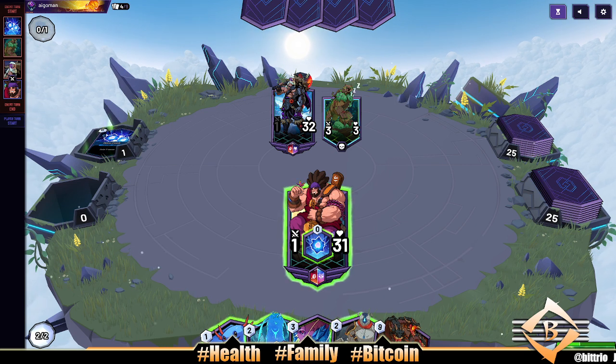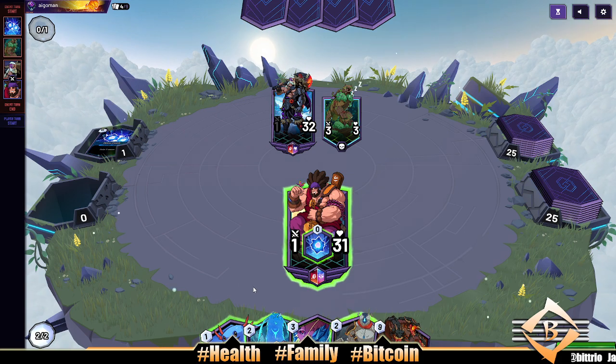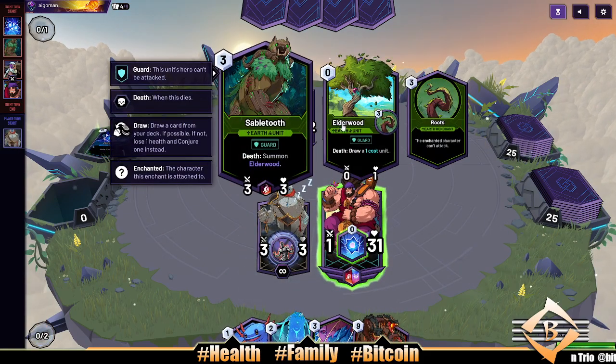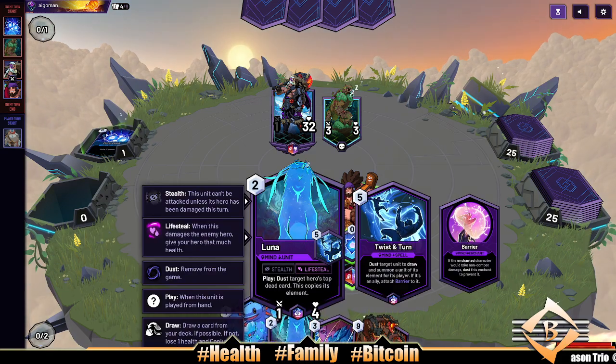I got 20 strength cards and 10 wisdom cards — the bare minimum — and I just shoved them together to make a deck. What do we want to do here? I don't really have any amazing plays. I guess I just throw my 3/3 out there and try to entice a trade from our opponent. Let's hope they don't have removal.